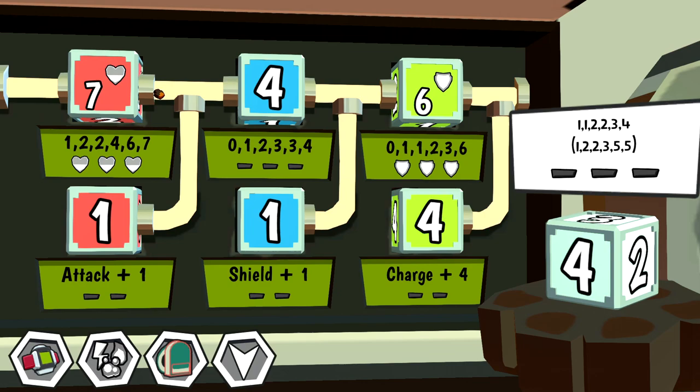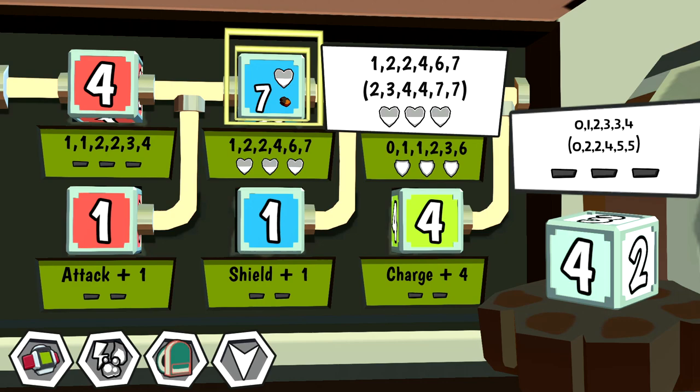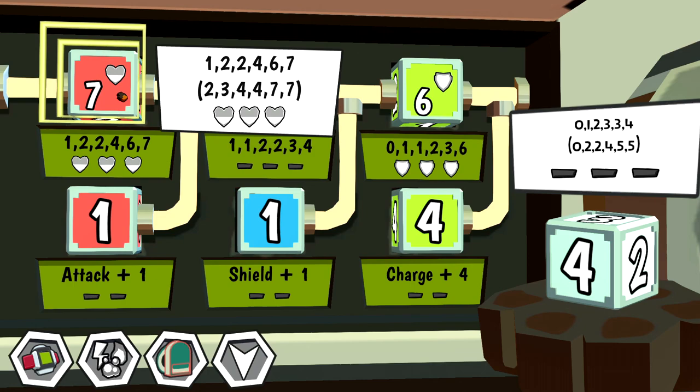That turned into a 1, 2, 2, 4, 6, 7 now. I swear that just lowered those values — am I crazy? I swear there were two 4s on this die literally a second ago. Maybe I was looking at the bottom value, which I still don't fully understand. I'm going to keep it on attack. So now we have a 1, 2, 3, 3, 4 die — this is just a better shield die at that point.